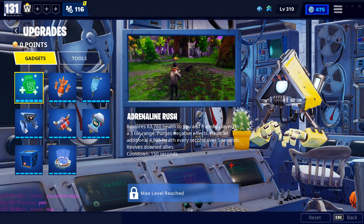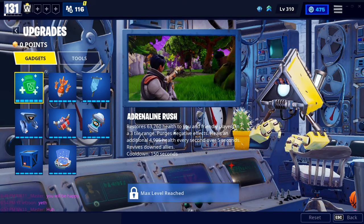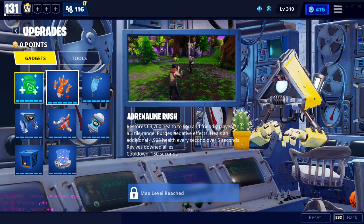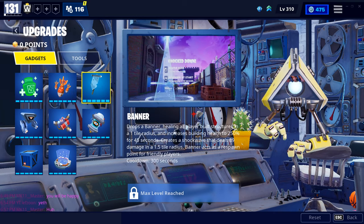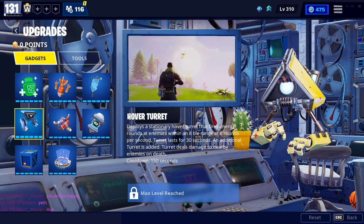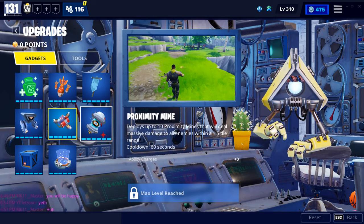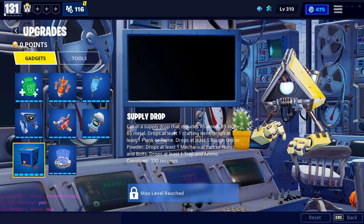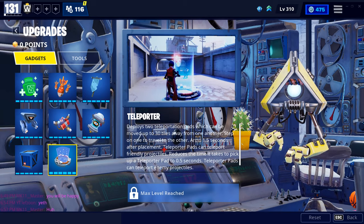Leveling up will occasionally grant upgrade points you can use to get better gadgets, storage, and damage. All gadgets include: Adrenaline Rush, which restores life to you and teammates; Air Strike, which drops bombs in a chosen drop zone; Banner, which heals player-built structures and acts as a respawn; Hover Turret, a stationary hover turret; Proximity Mine; Slow Field, which makes husks slow in a small range; Supply Drop, which drops helpful goods; and Teleporter, two teleporting pads for you and projectiles.